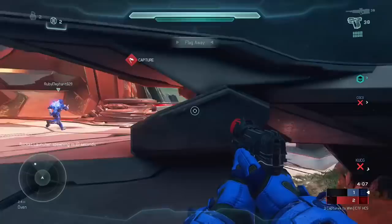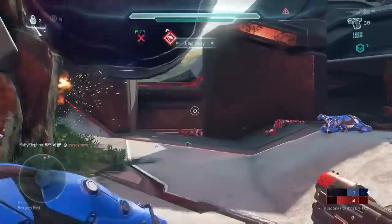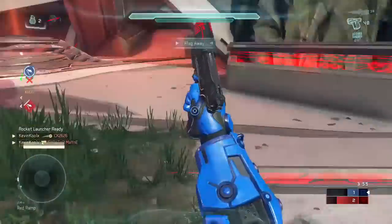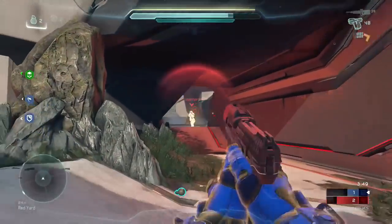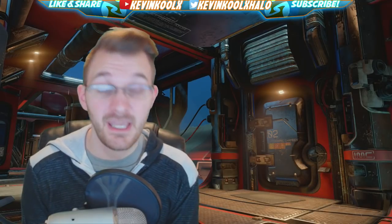In Halo 5's Head to Head playlist, they've mixed things up quite a bit. Instead of a straight kill limit, it plays in rounds — best of 3 wins the match. To win a round, you need to get 5 kills. If you win two rounds in a row, you win. Say you go 5-4 in round one — you win. Then you lose round two 5-2. You got stomped, but you still have a chance to win the match overall.